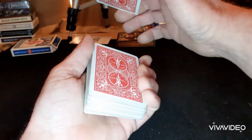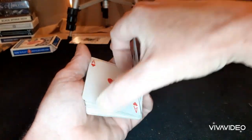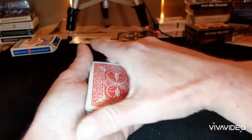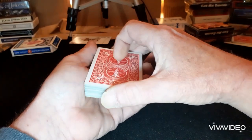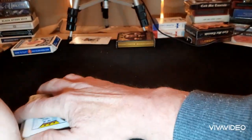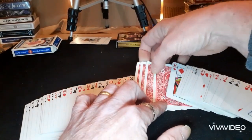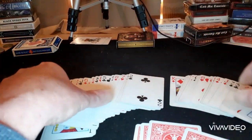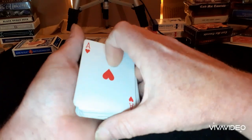Or you could just take it to the front, pop it up, and then just put that down without flashing the card — and then it'll just drop anywhere you want to. And then all it was is just a turnover pass. So when you spread them, there they are in the middle — all four of them, the naughty things.